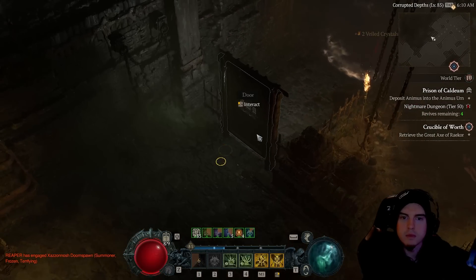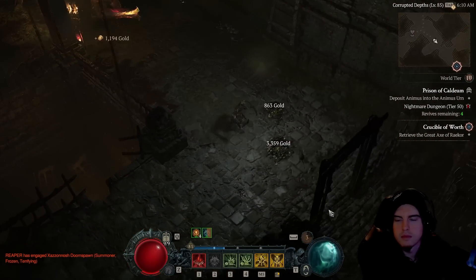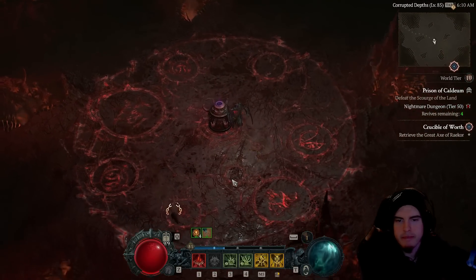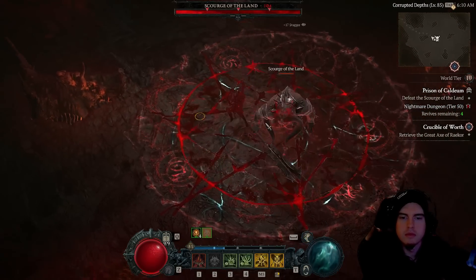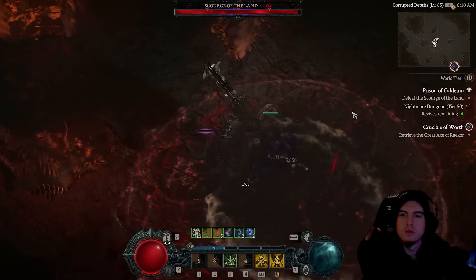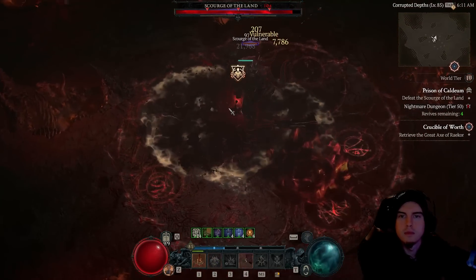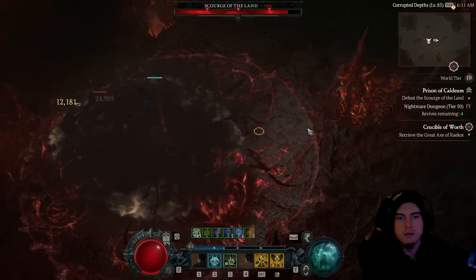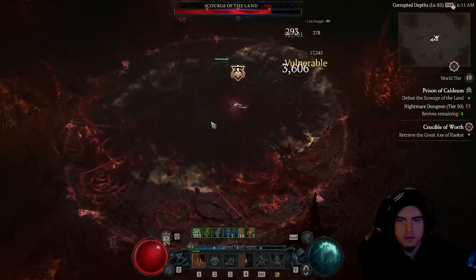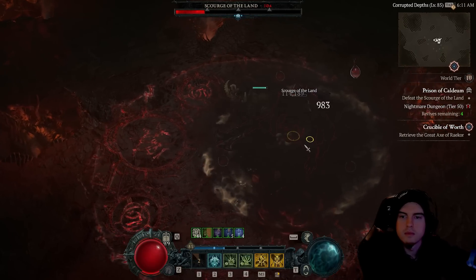Now we're going to the boss unit. With the boss unit, the Golem helps quite a bit — every time he takes 20 percent of his health as damage he's dropping corpses, increasing the amount of corpses we can get since we're basically only getting them from Blood Mist and Hewed Flesh procking when dealing damage. It does take a moment to ramp up damage, but notice that stagger bar — every time we're hitting with Corpse Tendrils it goes up by a massive chunk. Every time we hit with Decrepify, boom — he's staggered.